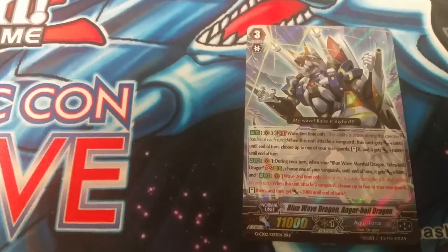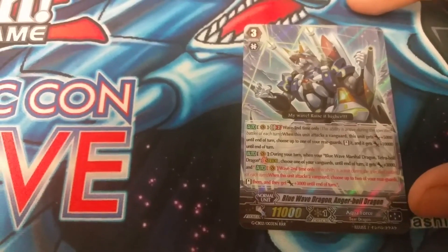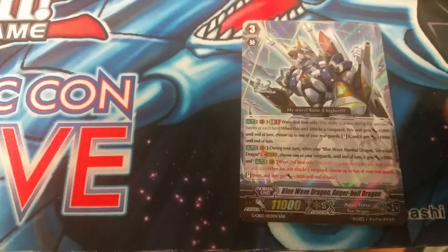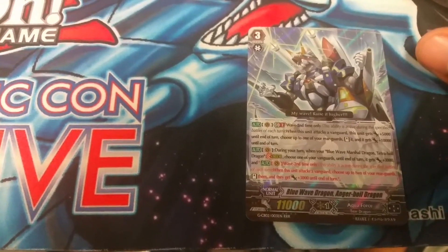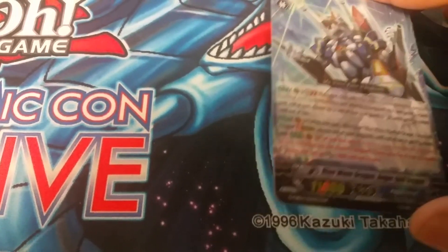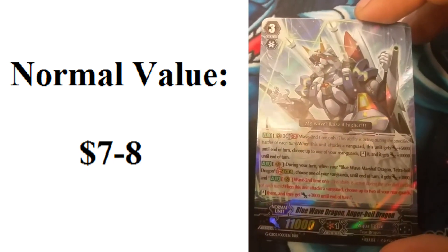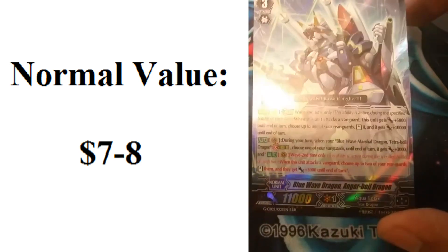This is basically an upgrade for Nova Grapplers — I find it more consistent and rush-based. I've seen many Aquaforce decks in action. People are playing either the Blue Wave build or the Thavas build, and I honestly think the Blue Wave build is better — more consistent and it can finish off your opponent by turn 5. This card is actually pretty cheap, literally 7 to 8 bucks, found only in the Extra Booster. The price might go up depending on reprints. That's why I'm putting this card at number 2.